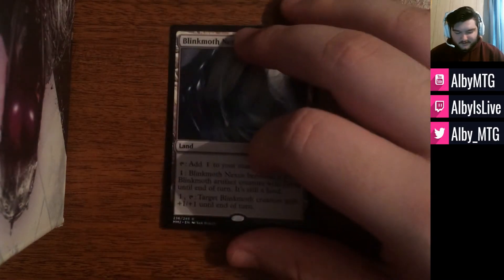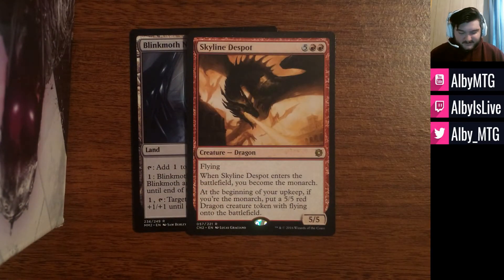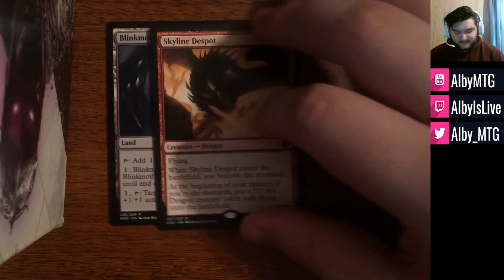The other card in the package is Skyline Despot — it's like a seven-mana flyer that cares about the Monarch. Not really any play outside of Commander, so I'm happy to unload that to a Commander player who most likely wants this.